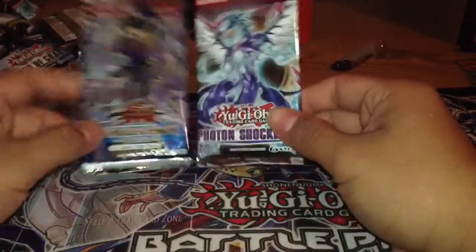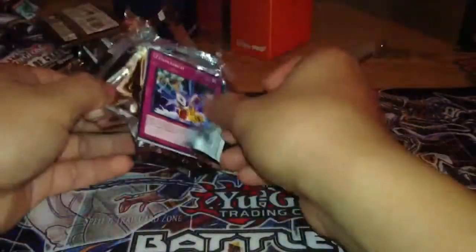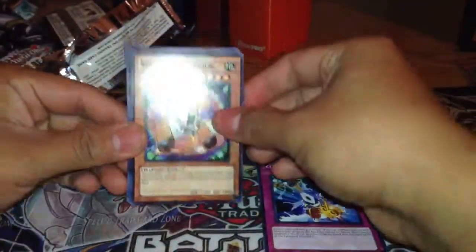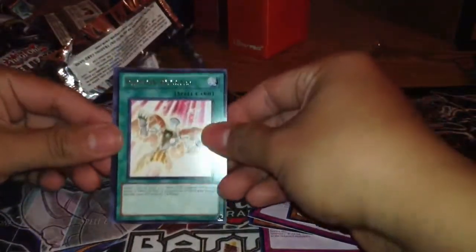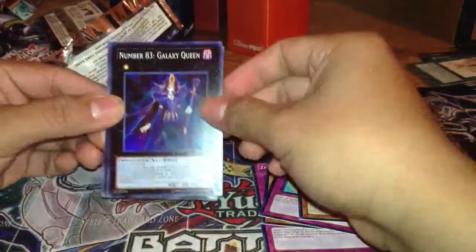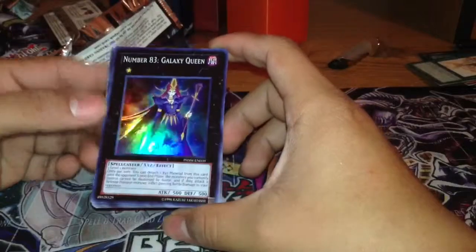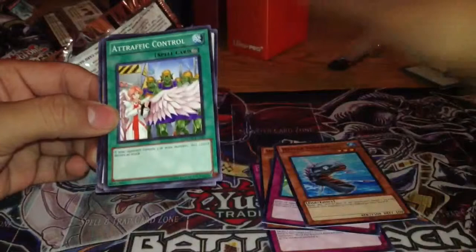This pack has five cards in it — let's do this one. Hopefully I get something good. Got Wind-Up Warrior, Damage Diet, Photon Booster, and a rare Number 83: Galaxy Queen. Three Level 1 monsters — at least I got a rare card.